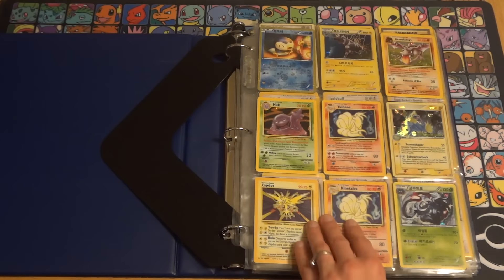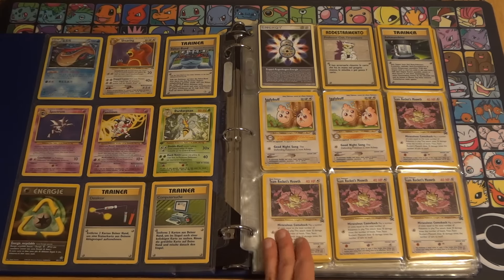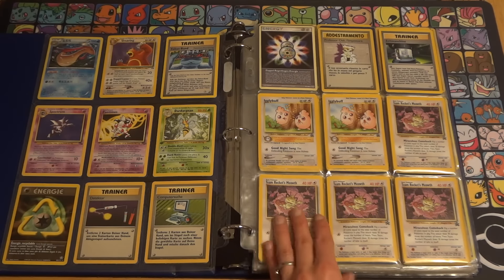Everything from Korean, Spanish, French, German — and then the hollows on the front page, non-hollows on the back. And here we're starting with the Wizards of the Coast series.